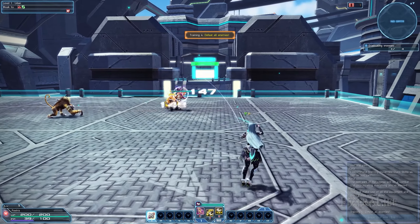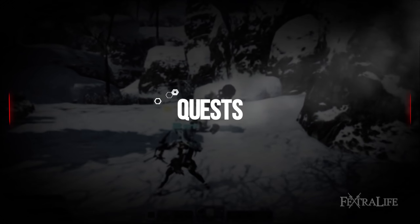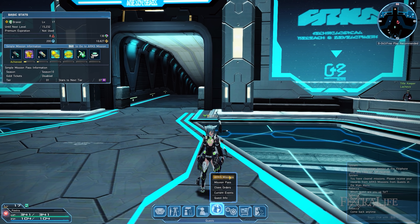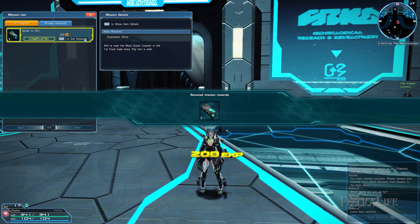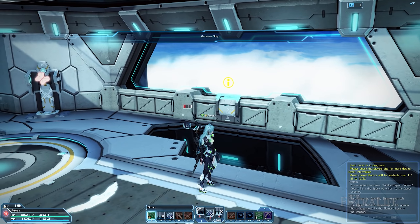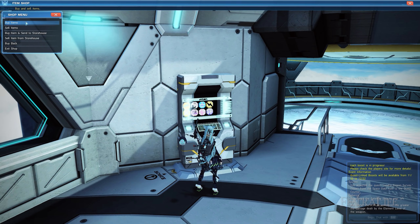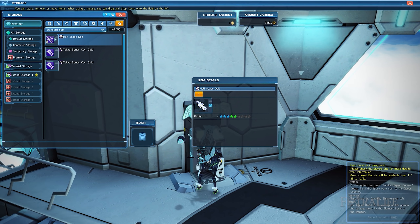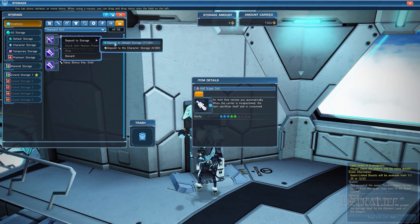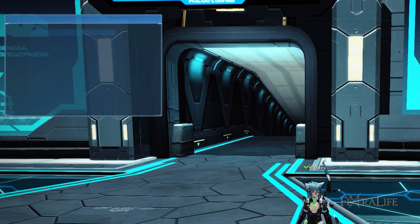The classes available during character creation are Hunter, Ranger, Force, Braver, Bouncer, and Summoner, while the Fighter, Gunner, and Tekker are only available from the class counter once your character is created. I personally recommend Braver or Bouncer as your starting class as they are very flexible, fun, and forgiving, allowing you to quickly learn all the basic mechanics without any issues. The Braver is a hybrid class allowing you to quickly swap between melee and ranged attacks. Katanas can be used for fast-paced melee combat while the bow excels at single target burst damage from a safe distance. Bouncer is also a hybrid melee class. The Jet Boots allow you to deal with multiple enemies at once applying elemental damage, while the Dual Blade's high DPS is perfect to deal with single targets.